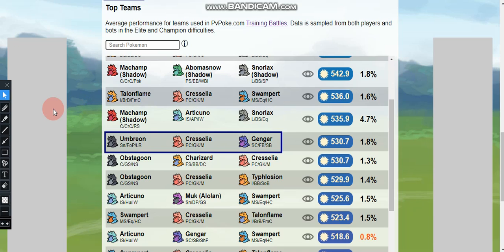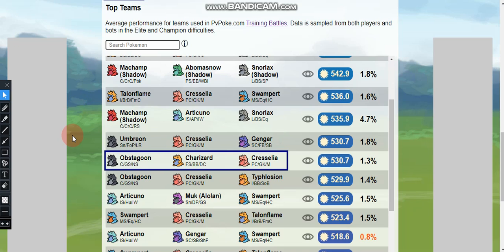The eighth team is Umbreon with Snarl, Foul Play, and Last Resort; Cresselia with Psycho Cut, Grass Knot, and Moonblast; and Gengar with Shadow Claw, Focus Blast, and Shadow Ball. The ninth team is Obstagoon with Counter, Cross Chop, and Night Slash; Charizard with Fire Spin, Blast Burn, and Dragon Claw; and Cresselia with Psycho Cut, Grass Knot, and Moonblast.